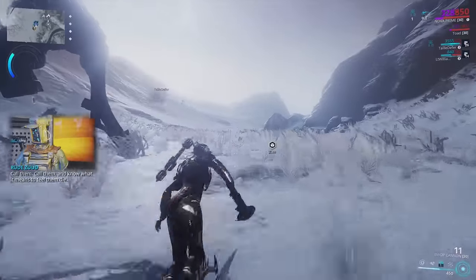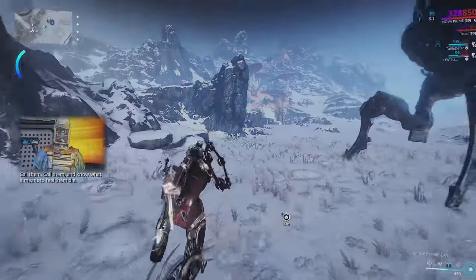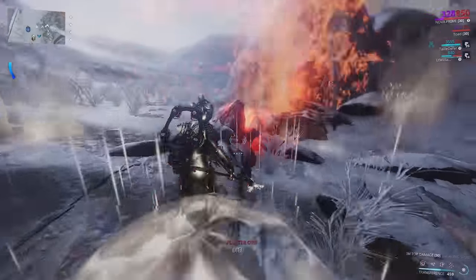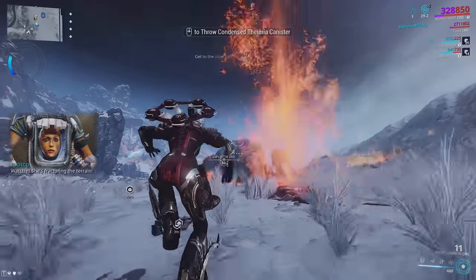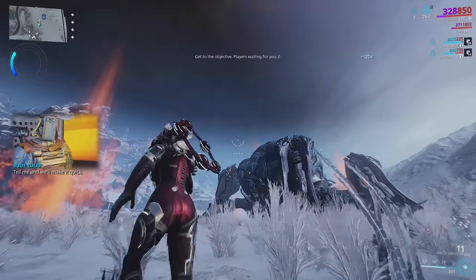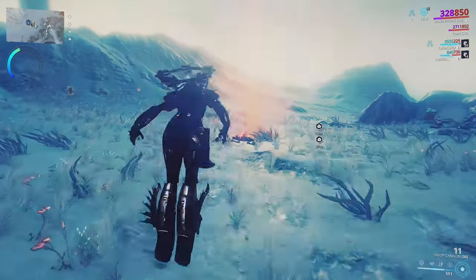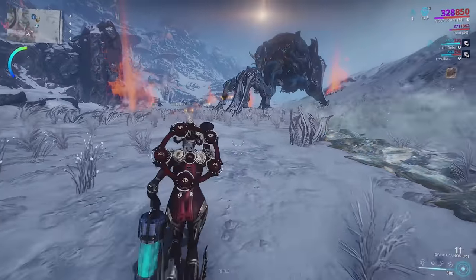If you let the Rachnoids get close, the bar on the left-hand side is going to go down again. Our goal is to make it as high as possible. Take the coolant cells to the fire, pick it up again, then throw it at her. You can only use the little fractures in the ground once there is a Rachnoid — you do not want them to get close to her.